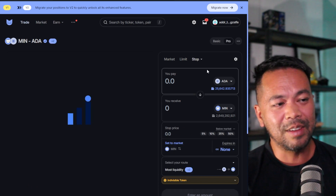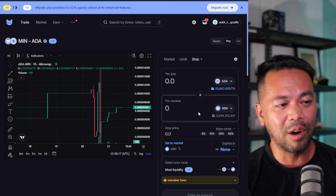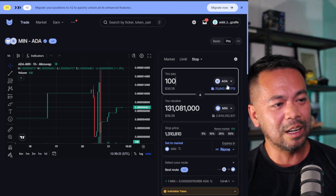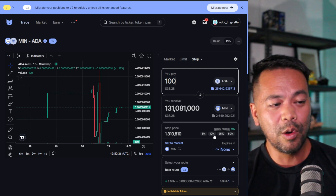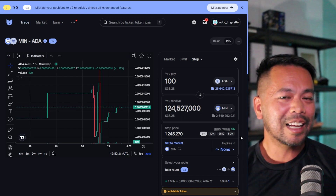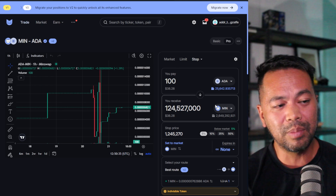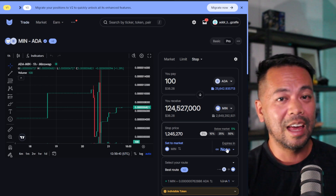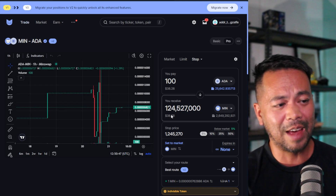They also have a stop loss. So if the price of the token you're trading — in this case let's say 108 F4 MIN tokens — falls below a certain price, like 5%, you can lock in your profits at that point. If the price of MIN drops by 5%, you sell at that point and lock in the profits you've made.